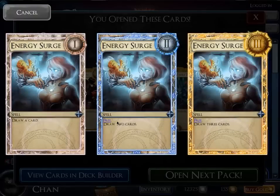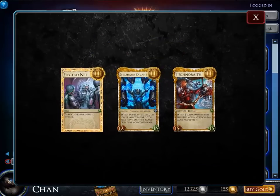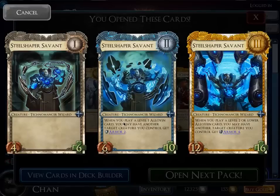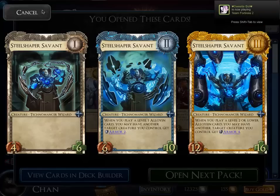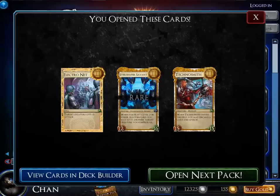Energy Surge is a very good card — draw a card, draw two cards, draw three cards, and it's free on level two and three. I have my playset already. Technosmith is one of my favorite cards — when it enters the field, you may discard a card and level it, so you level two cards by playing one. It's a 2/2 at level one, but an 8/8 at level two, which is really good, and 15/15 at level three.